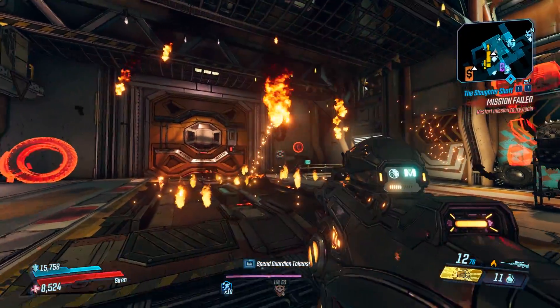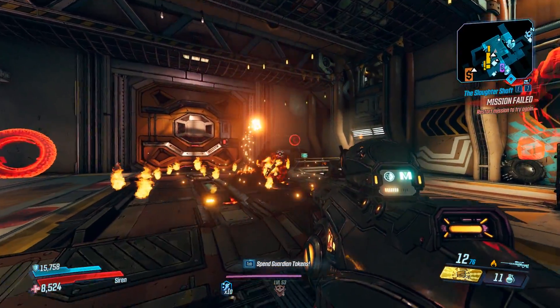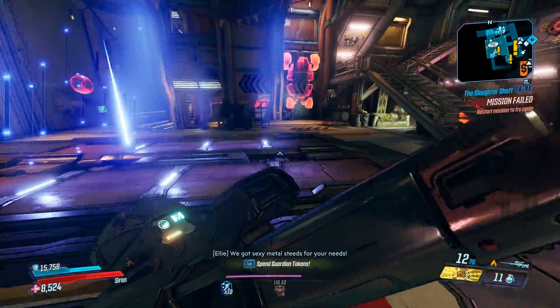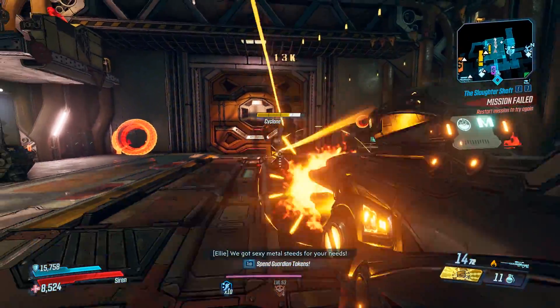So when you get a kill, it will spawn a small volcano and spawn 1 to 4 fireballs. Those fireballs will do damage to the enemy if they're near it. Also, it will do self-damage if you're near it, so make sure you back up.